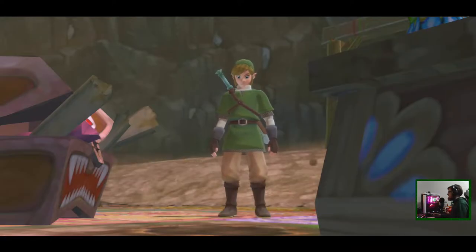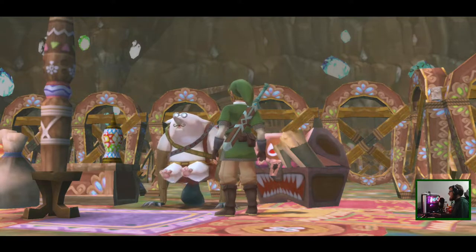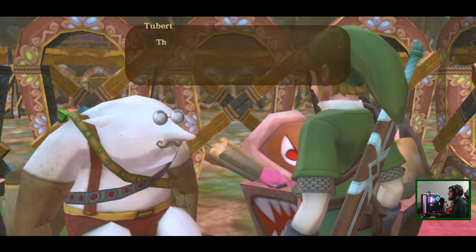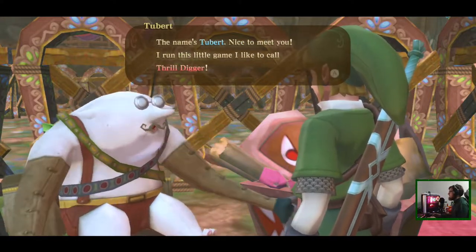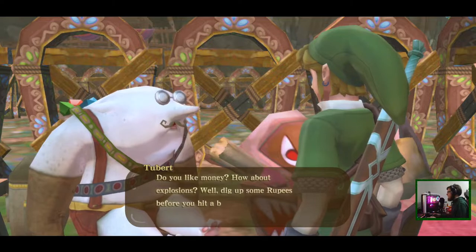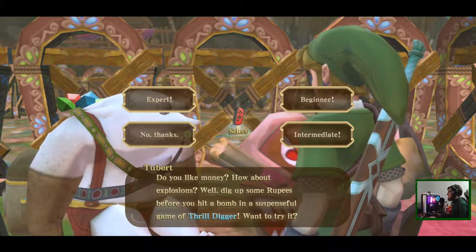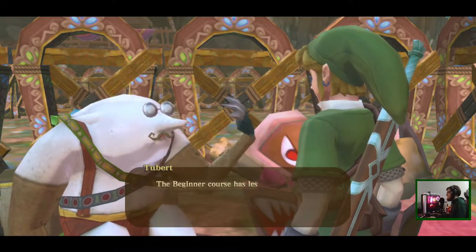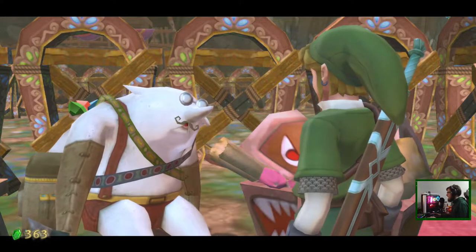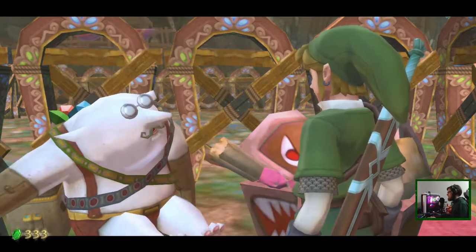This guy's amazing. 'Hello there, thanks for stopping by — first time here, am I right? The name's Tubert, nice to meet you. I run this little game I like to call Thrill Digger. Do you like money? How about explosions? We'll dig up some rupees before you hit the bomb in a suspenseful game of Thrill Digger. The beginner course has less spots to burrow into but it's great for first timers — it's 30 rupees to play.' Absolutely, I hope you dig up lots of rupees — just be careful where you're poking in the dirt, could be a kaboom.